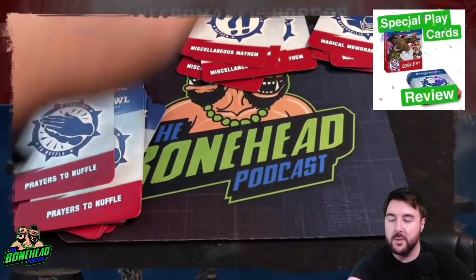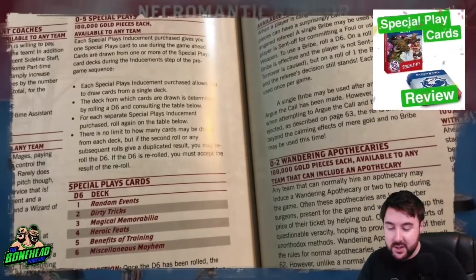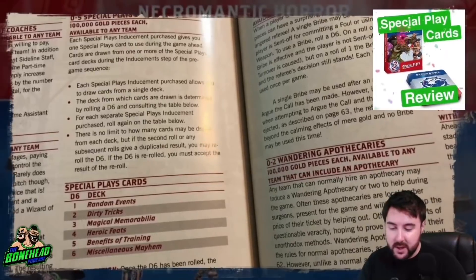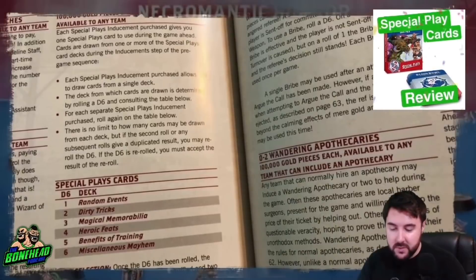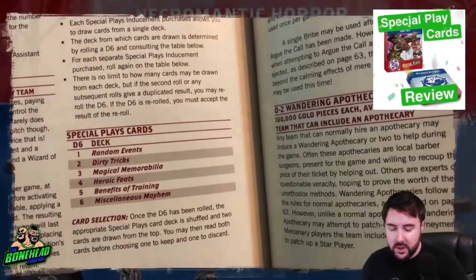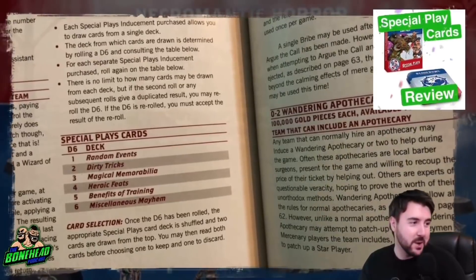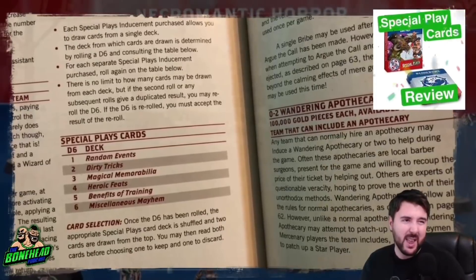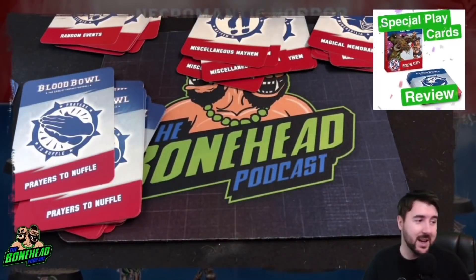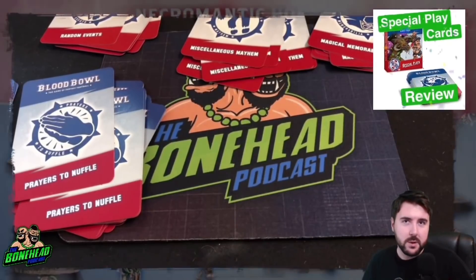Before we go through the cards, let's look at the inducement selection. Zero to five special plays at 100k each, available to any team. Each special play inducement purchase gives you one card to use during the game. Cards are drawn from one or more of the special play decks — each inducement lets you draw from a single deck determined randomly by rolling a d6. The deck is shuffled and two cards are drawn; you may read both and choose one to keep. This is why we didn't do much with cards previously — they are so incredibly swingy.